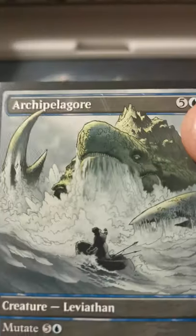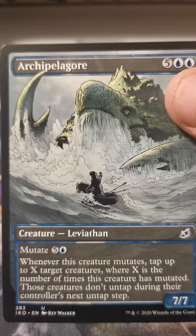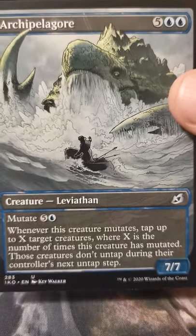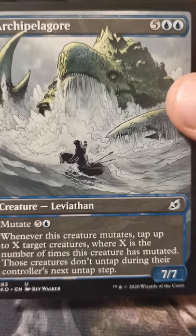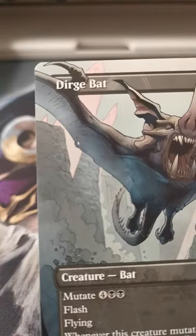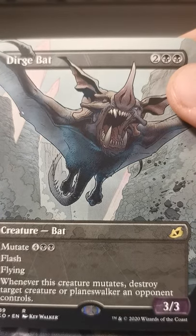I'm gonna go Archipelagore. I was gonna say this card's a beast, but no — that's not true, this card is a Leviathan. Oh yeah — Dirge Bat! Oh, that's so good, I'm so stoked about that.